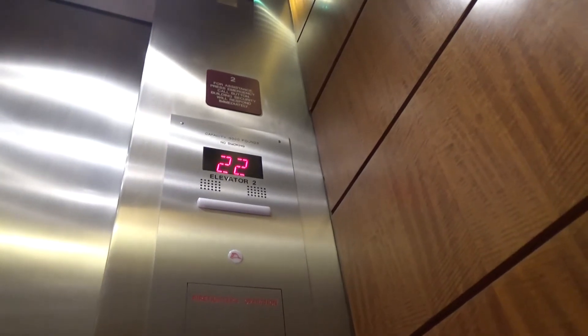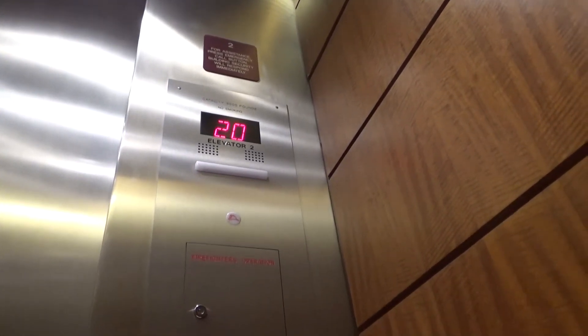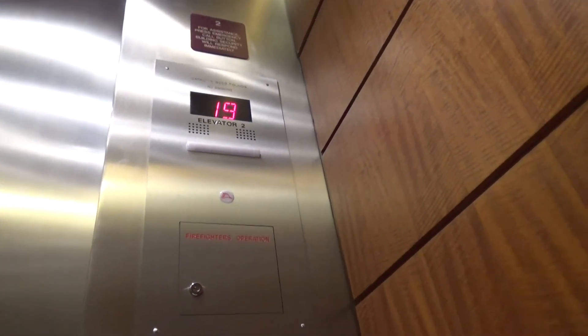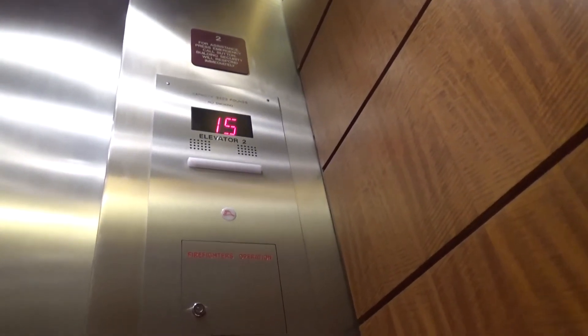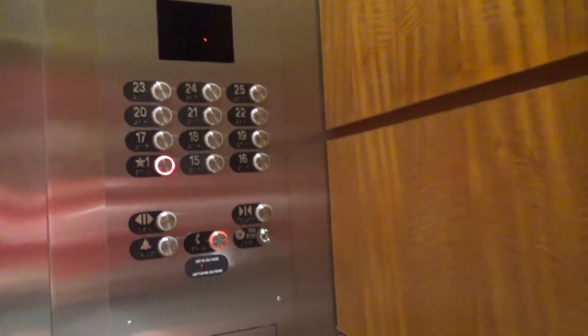Number 22 — even though it says elevator 2, I don't know why. Oh sure, 22nd floor, elevator number two — okay, that makes sense. Inspection zone: very tall cab, very nice elevators here. The cabin's definitely been remodeled.